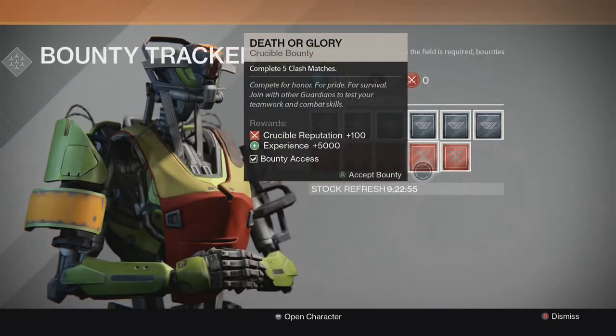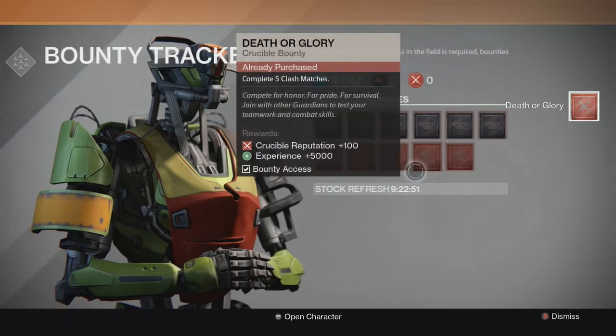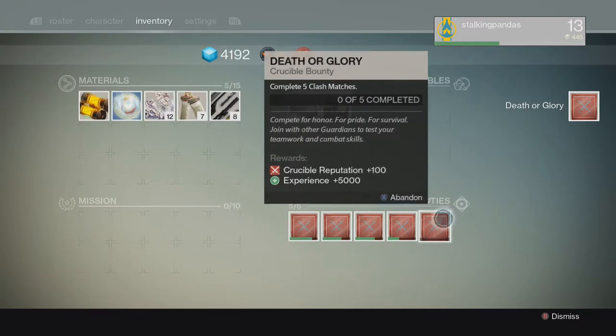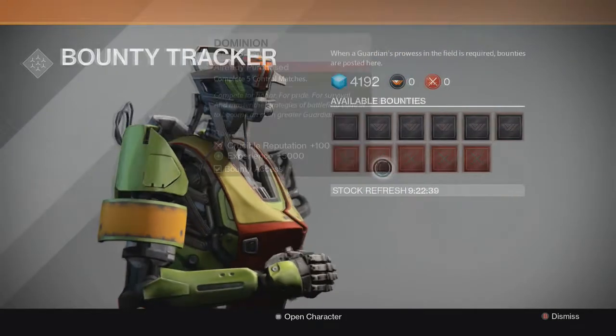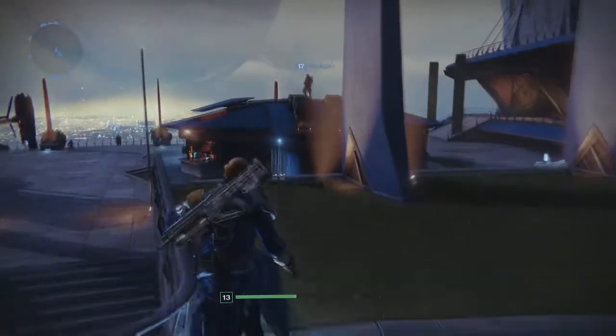That's what I'll often do — I'll know when to run away from the fight, obviously. Another thing is: know the map. And by that I mean obviously know the map, but other than that you're going to want to know whether to use a shotgun or a sniper or a fusion rifle for your secondary.